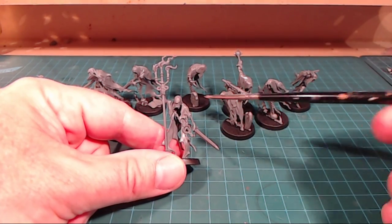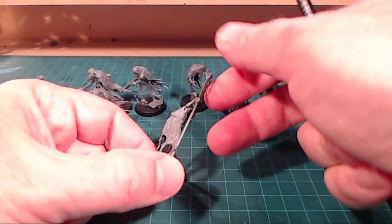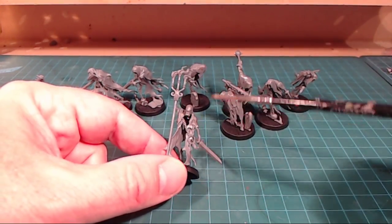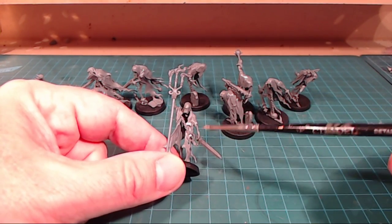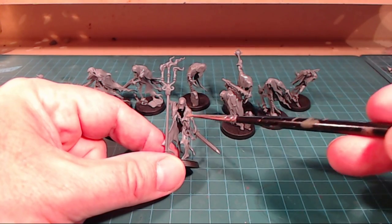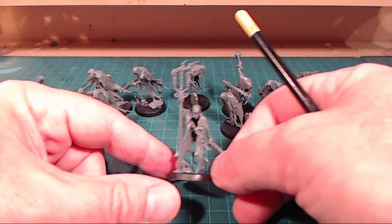These undead souls are drawn in like moths and then trapped and kept. He's got the sword going on, this great kind of floating thing. And I didn't notice it until it came together — but they've got no bodies, just arms and heads. These guys have no bodies and it's just a really cool and interesting look and feel to them. I'm loving it.